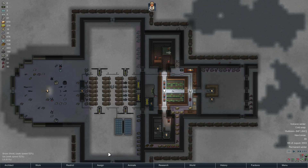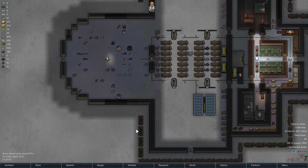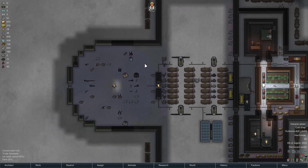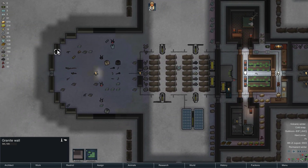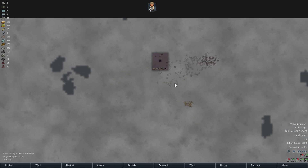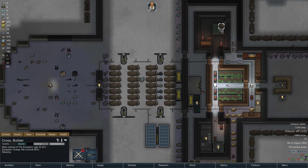Hey everybody, Radamon here for another episode of Europa Community Challenge. So on the last episode, I got pretty thoroughly harassed by mechanoids. They dropped into the main part of my base, they burrowed through some walls here, and they attacked me from everywhere. They harassed me unbelievably, to the point where I'm actually quite worried about base security, and a lot of you actually had some pretty good feedback on that.